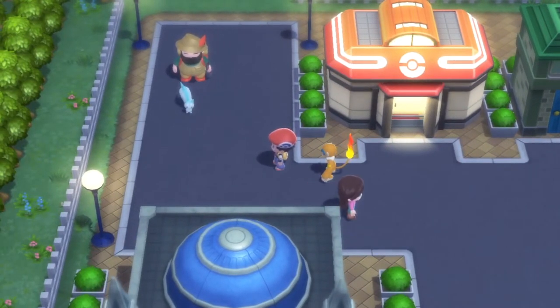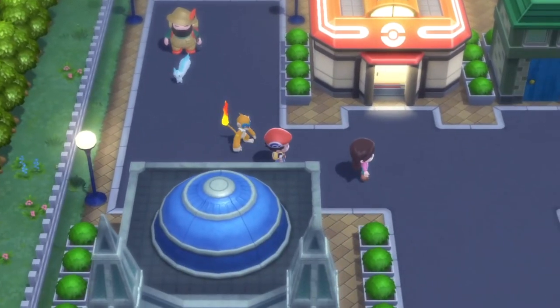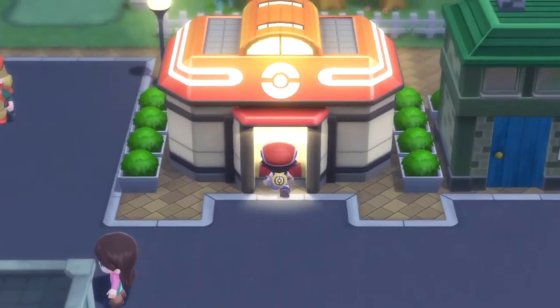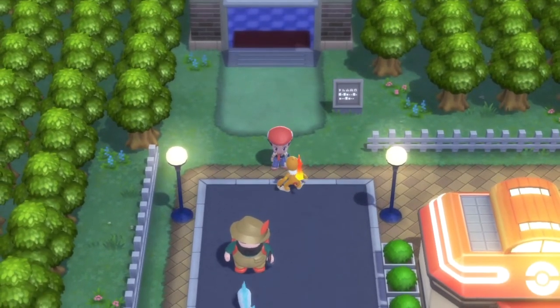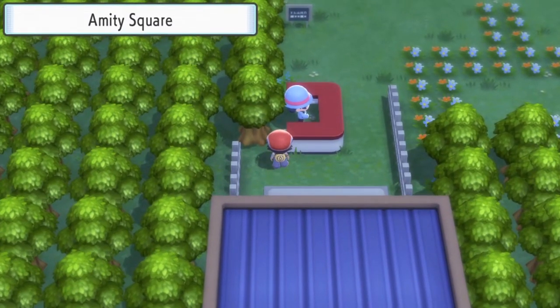I love it — I've got my Chimchar evolution following me around wherever I go. You get this feature at Hearthome City. I'm going to double-check the name real quick — there we go, Hearthome City. What you want to do to get this feature, since I just got to this city, is head over to this park. I forget what it's called, let's go check — there we go, it's Amity Square.